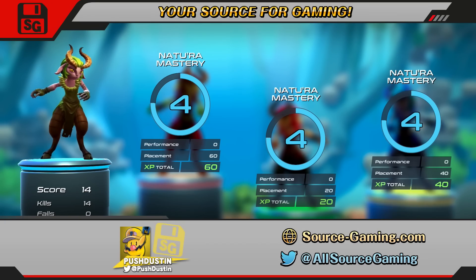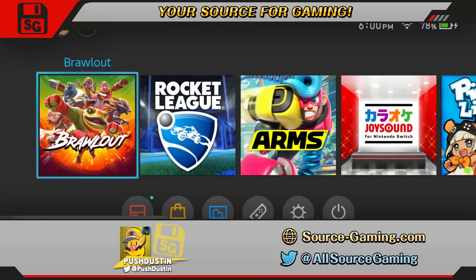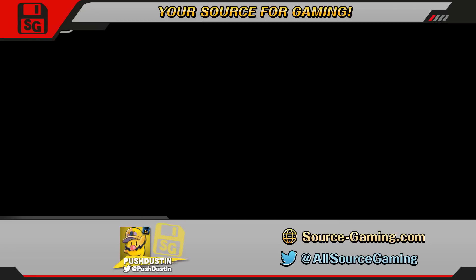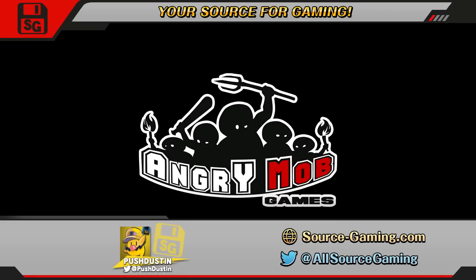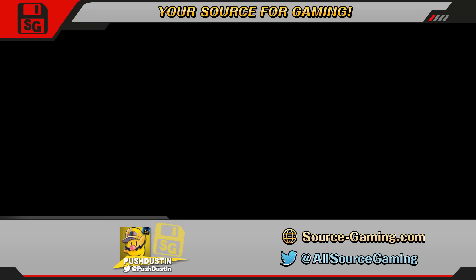Now let's go ahead and discuss the gem glitch. Upon receiving gems from either leveling up or from completing a daily challenge, go to the screen where you can redeem them. Click redeem but immediately exit out of the software and go back in. Once the game loads you will see that your gem count has gone up while you still have an option to redeem that gem again. Rinse and repeat until all characters have been unlocked.